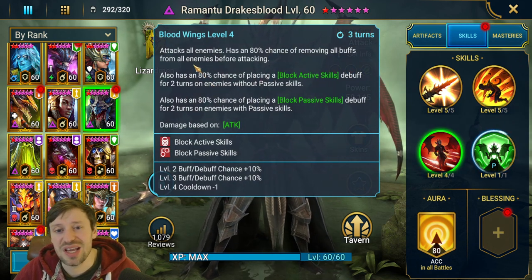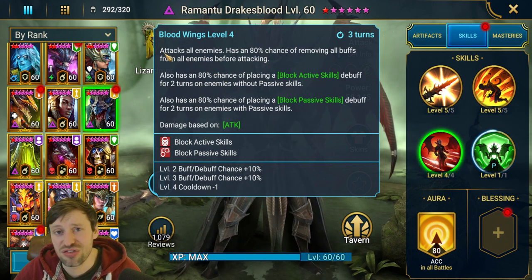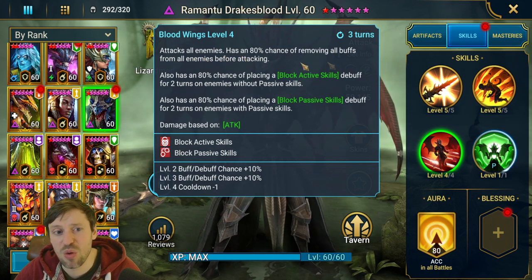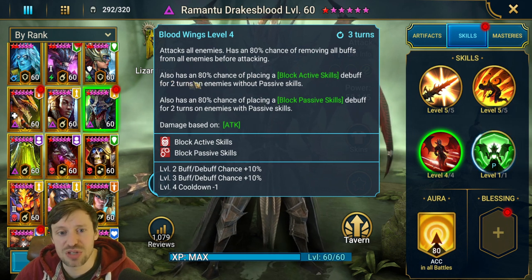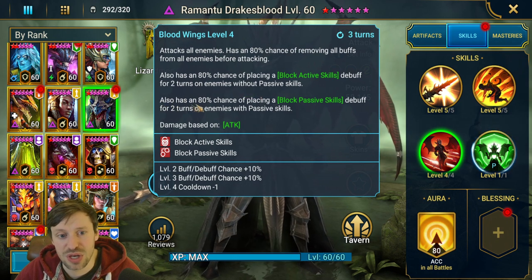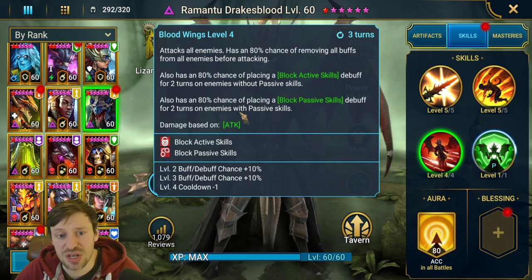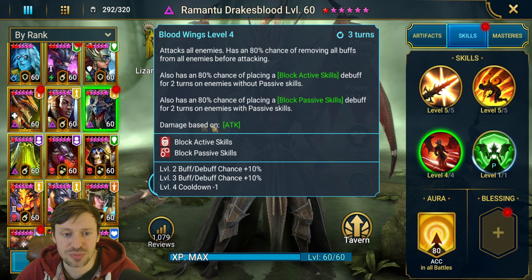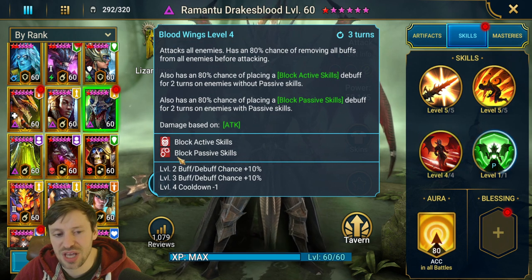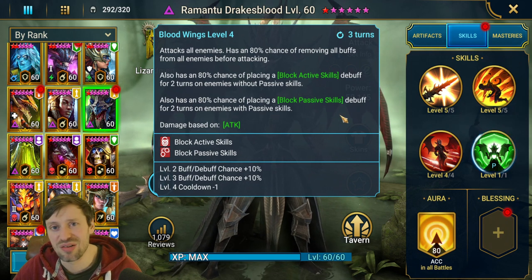His A3 is what I really like - it's such a good ability. It's a strip: attacks all enemies with a 100% chance of removing all buffs from enemies before attacking. It also has a 100% chance of placing Block Active Skills for two turns, and an 80% chance of placing Block Passive Skills for two turns on enemies with passive skills. I don't think there are any other champions in the game that can block passive skills - if I'm wrong please correct me in the comments.